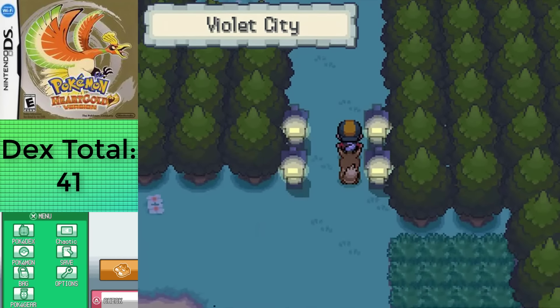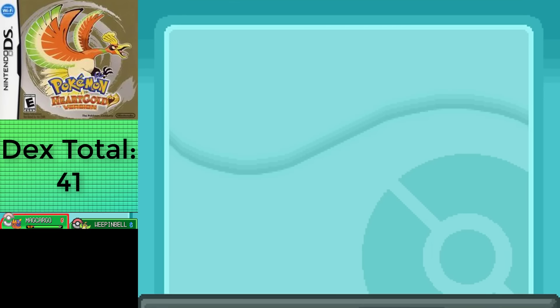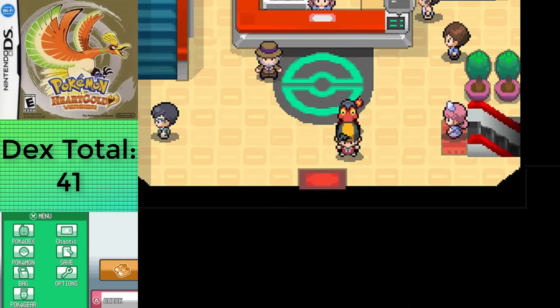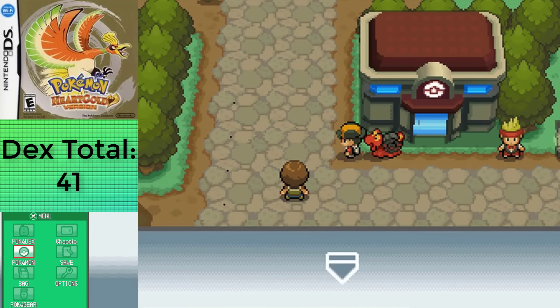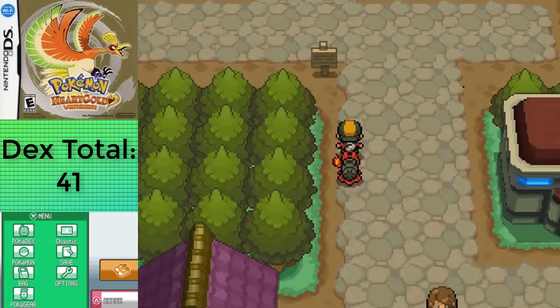And with a total of 41 Pokemon, or 43 in SoulSilver, and a time of 65 hours and 34 minutes — yeah, it's time to fight Falkner. Looking at the leaderboard, I admit it's pretty bad, but we have to consider that this was my second POC ever, at the time of recording this, which was in May of 2019, so it's kind of cringy to see my old strategies if we're being honest.